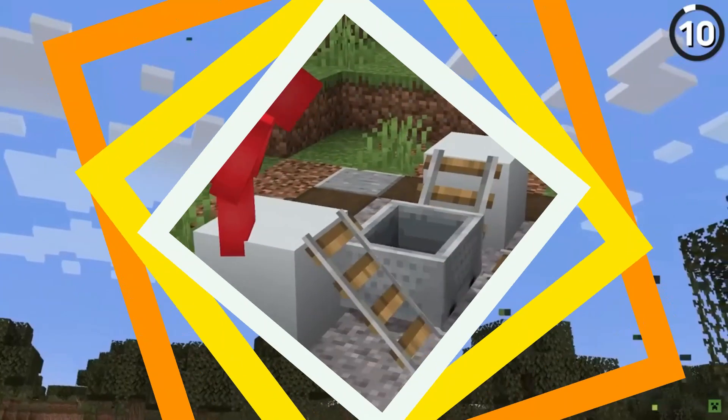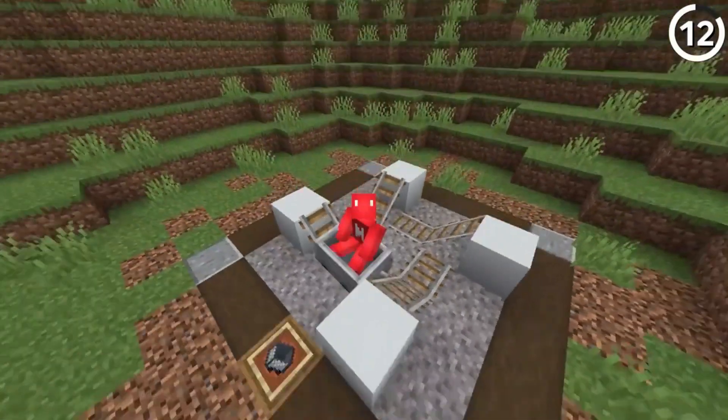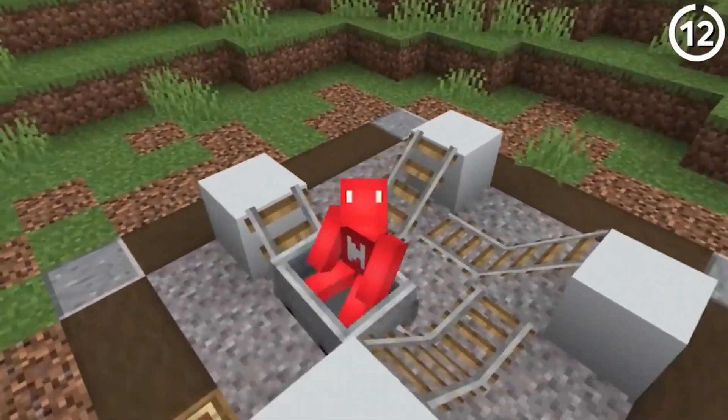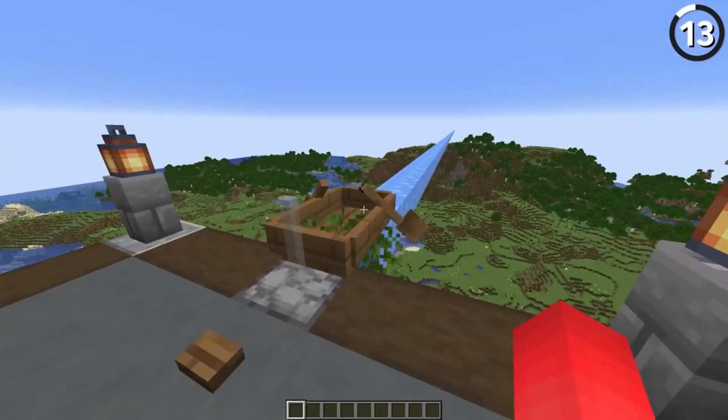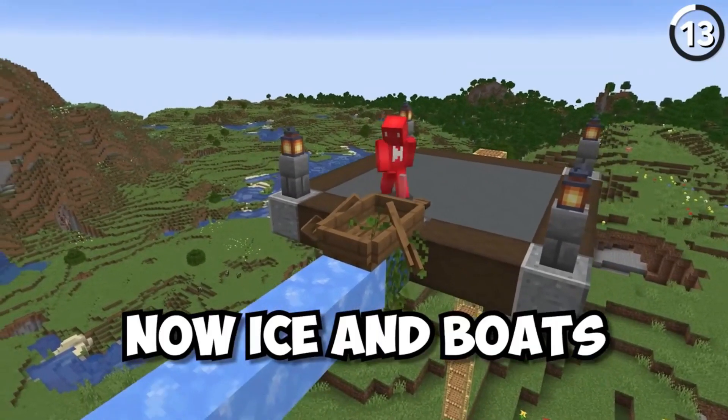Creating iron golems requires specific pumpkin placement, and if the pumpkin is placed last, no golem will spawn. It's a strange mechanic, likely a holdover from earlier versions.